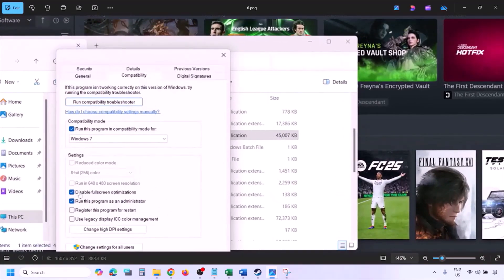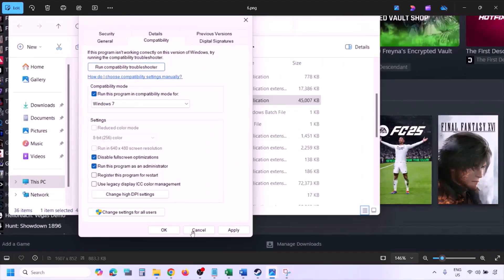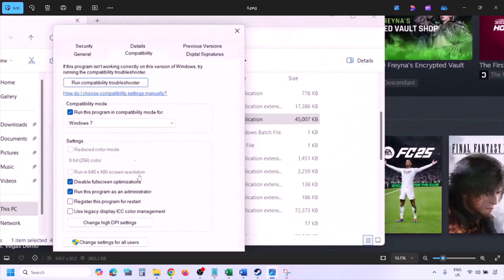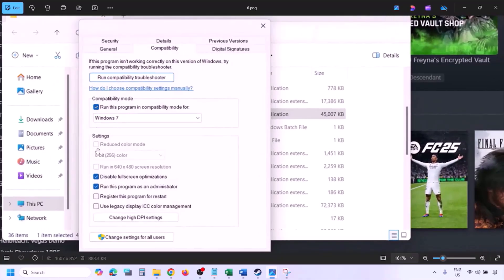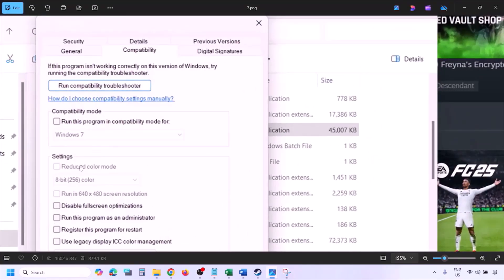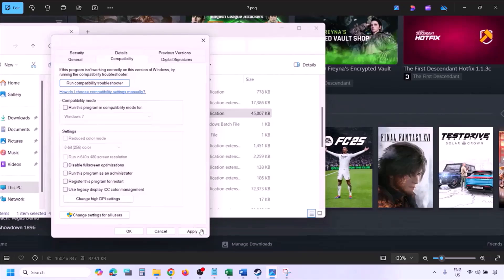Still not working? Put a check on the box which says 'Disable full screen optimization,' then hit Apply, click OK, and launch the game and check. If you have put a check on all these boxes and it's still not working, in that case uncheck all these boxes. Make sure you hit Apply and then click OK and then follow the next step.